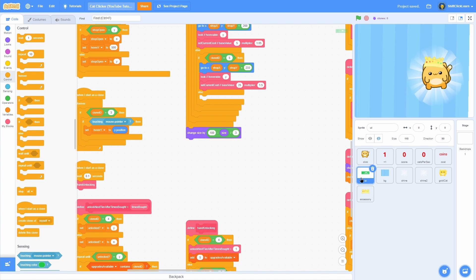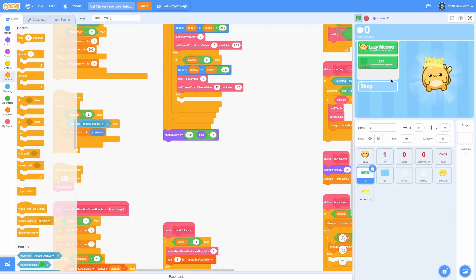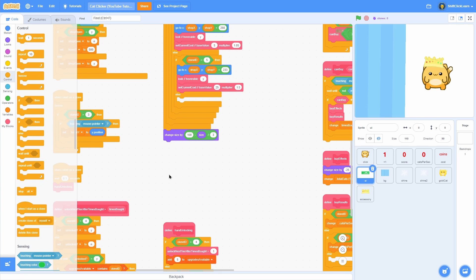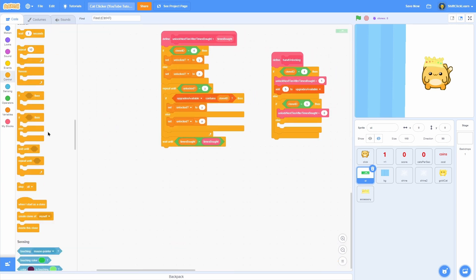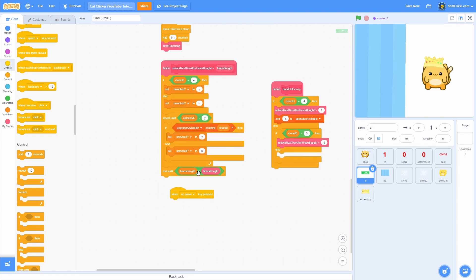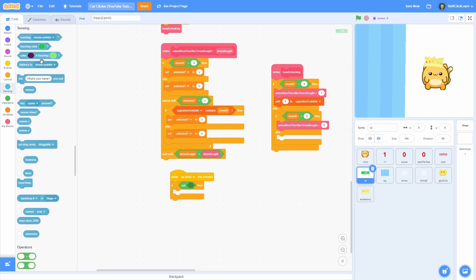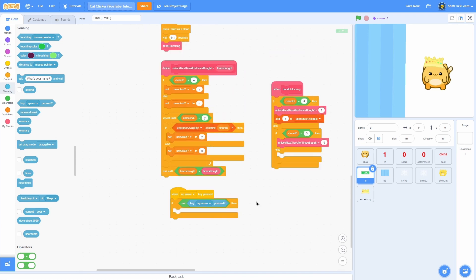First of all go ahead and head into the UI. When we open up the shop you can see we don't really have much room so we're not going to be able to fit another upgrade in. The way to fix this is to make the mouse wheel scroll around in the shop. Find a good spot and pull out a 'when up arrow is pressed' block, which also counts as the scroll wheel. Then do 'if not key up arrow pressed' so it has to be the scroll wheel, not the keyboard.